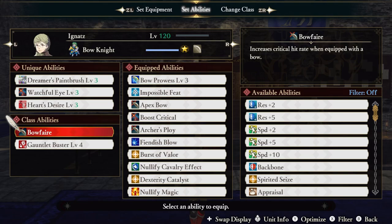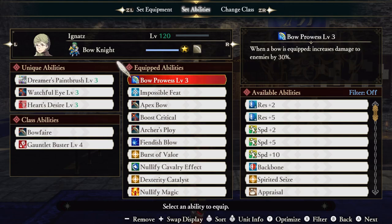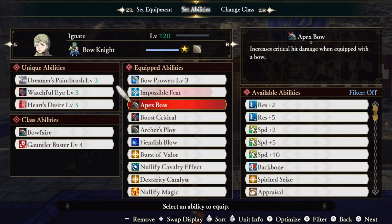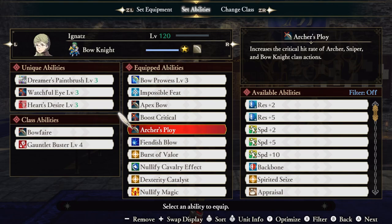Heart's Desire reduces damage received by 50% when ordered to seize. Bowfair increases the crit hit rate when using a bow, and Gauntlet Buster Level 4 increases our damage against gauntlets by 95%. As for our abilities: Bow Prowess increases our damage by 30% when using a bow. Impossible Feat greatly increases our damage to foes while above 25% health, but also causes us to sustain some damage — this is where our regen effect from our weapon comes into play, as it's just enough to keep us topped off. Apex Bow increases our crit hit damage, while Boost Critical further boosts our crit hit chance.